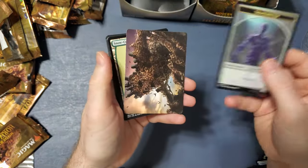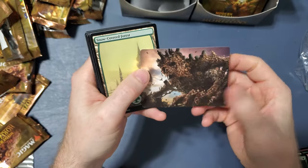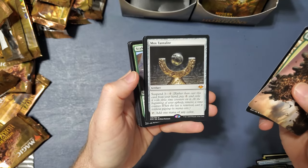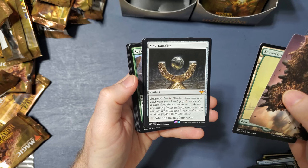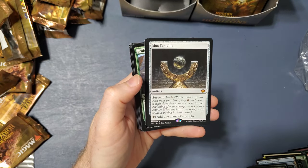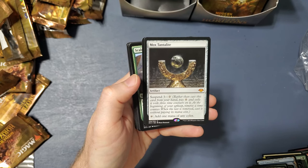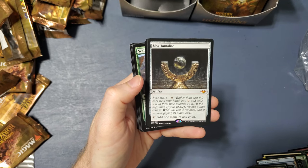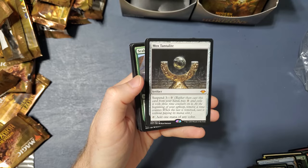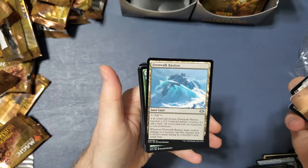Shapeshifter, Angel. Mox Tantalite — it's a Mox card. You cast it from your hand, pay zero and exile it with three time counters on it. Each upkeep, remove a time counter. When the last is removed, cast it without paying its mana cost. I wonder how good this card is and how much it's worth.